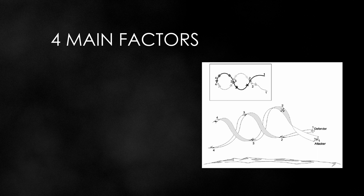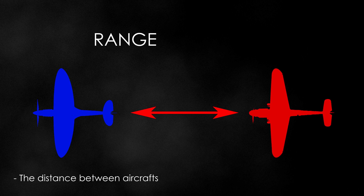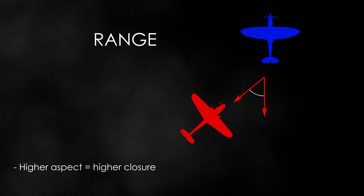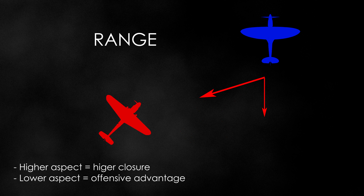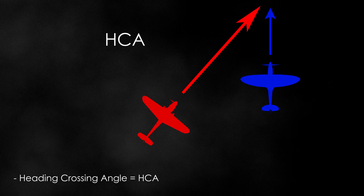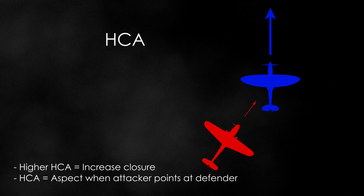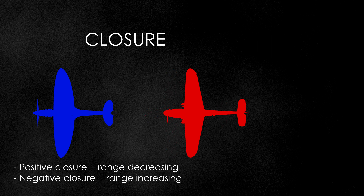There are four main factors that change during a fight: range, aspect angle, heading crossing angle, and closure. These are the problems of dogfighting, which defenders create and attackers solve using BFM. Range is simply the distance between the two aircraft. Aspect angle is the position of the attacker relative to the defender's tail — higher aspect angle creates higher closure, while lower aspect creates offensive advantage, making it easier to land shots. Heading crossing angle, or HCA, is a measure of how aligned your fuselages are. Higher HCA increases closure, and HCA equals aspect angle when the attacker points directly at the defender. Closure is how fast the range between the attacker and defender changes over time — positive closure means range is decreasing, negative means it's increasing.